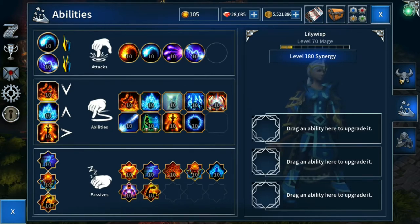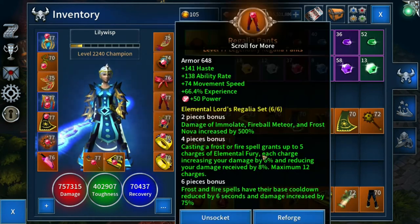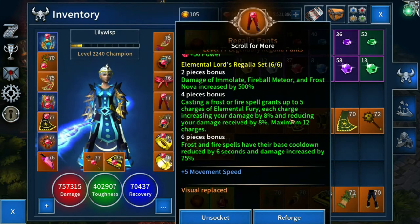There's no need to despair, because when we move into our four-piece bonus things start to get very interesting. Casting a Frost or Fire spell grants up to five charges of Elemental Fury, each charge increasing your damage by 8% and reducing your damage received by 8%, for a maximum of 12 charges. These charges are on a timer and start to fade, so you have to keep casting your Frost and Fire skills to keep topping them up and maintain a maximum of 12.